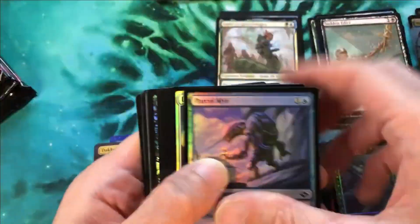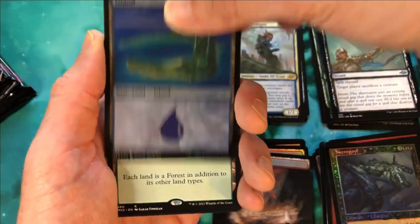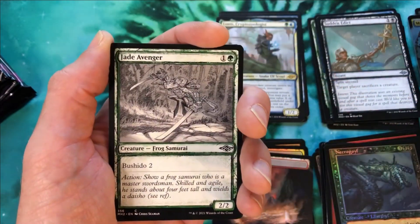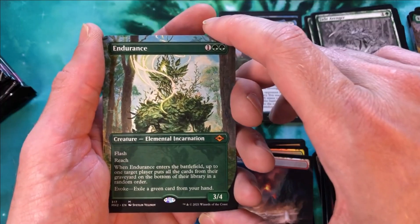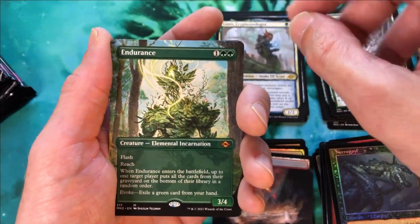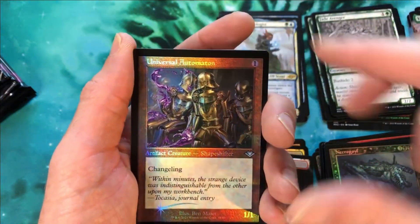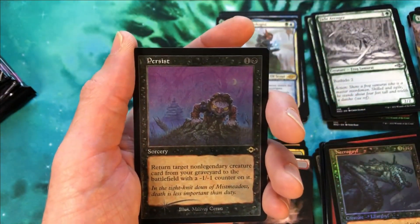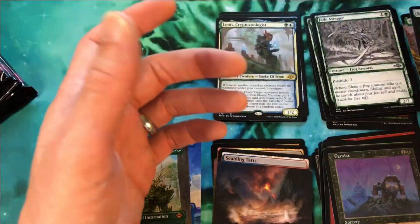This is the first pack of the left stack — let's see if it can compare with that right stack, which was an awesome half a box. We have an island etched, Yavimaya Cradle of Growth — I open these way too much. Jade Avenger, and there's our third mythic: Endurance. Very nice looking card — I love all these borderless cards, they look really, really nice. Nested Shambler again, Universal Automaton in foil, Bone Shredder, etched foil Persist, and extended art foil Sanctifier en-Vec.